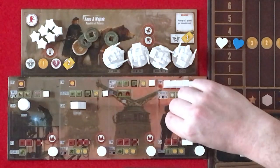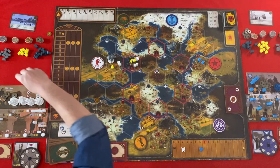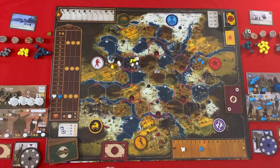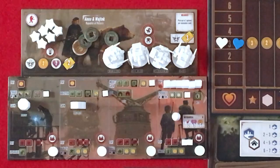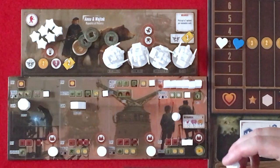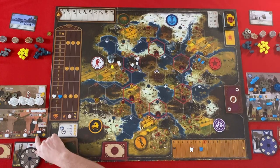I'm going to produce — that will produce three metal here because of my windmill. And then I'll spend two food to enlist. I get a combat card. And I will enlist this guy here, which gives me two power and also two coins.